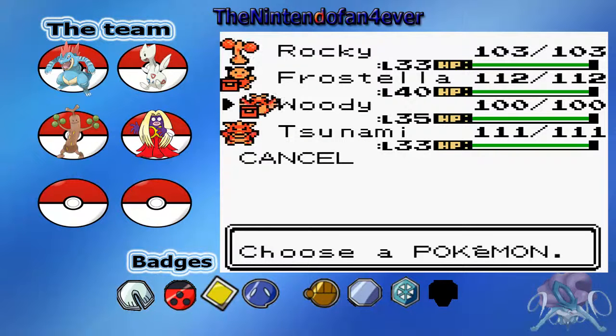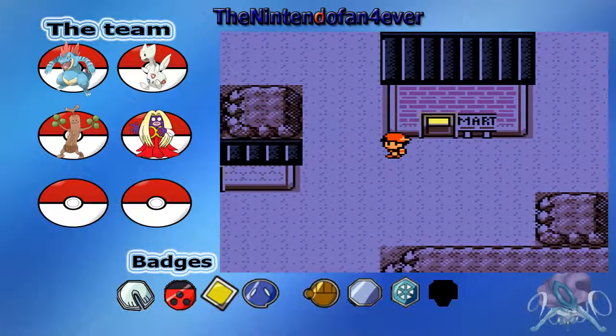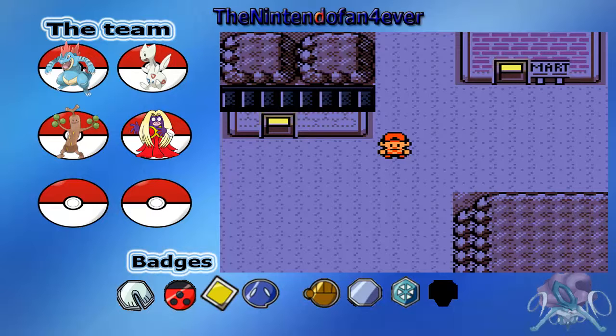Woody's now level 35, Rocky's level 33, and Frostella is way further than she needs to be. We're all good. And coincidentally, that is actually the end of the episode — I timed that really well! Thank you so much for watching. I hope you enjoyed. I'm the Nintendo Fan Forever, not RC AV — that's my vlog channel. Go check it out in the description. I'll see you in the next episode!